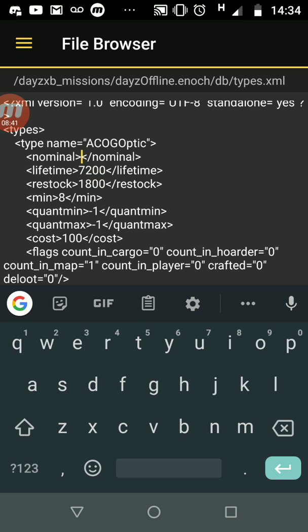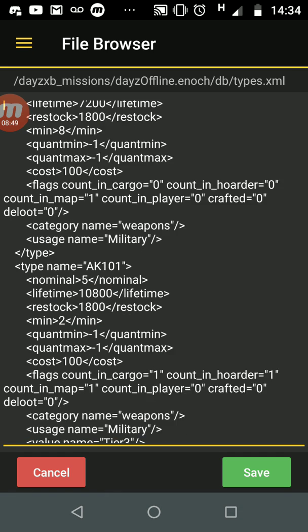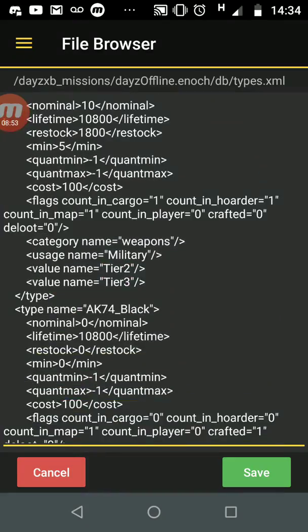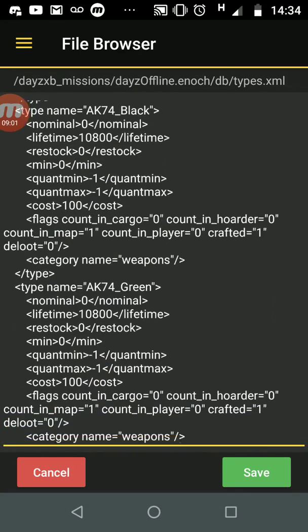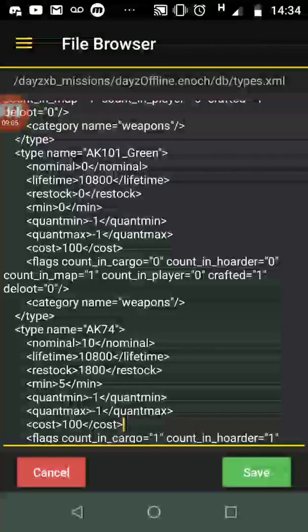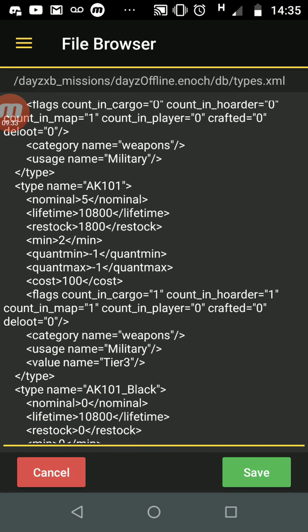I'm going to change the nominal value back to ten. The hardest thing doing this on a mobile phone is finding the items you want. There's also a 'cost' value — that's the priority for the server to spawn an item in. 100 means high priority, 50 means it's less important. Most things tend to be 100.